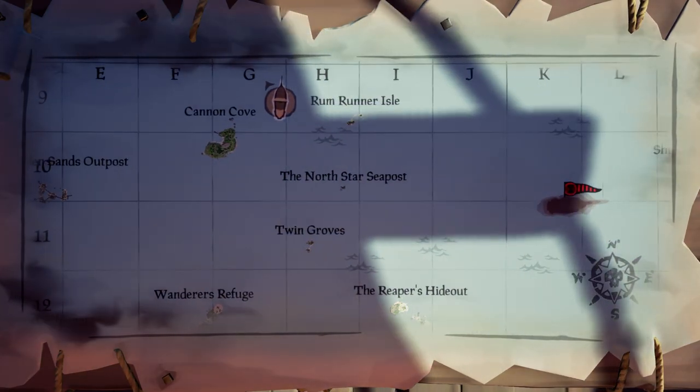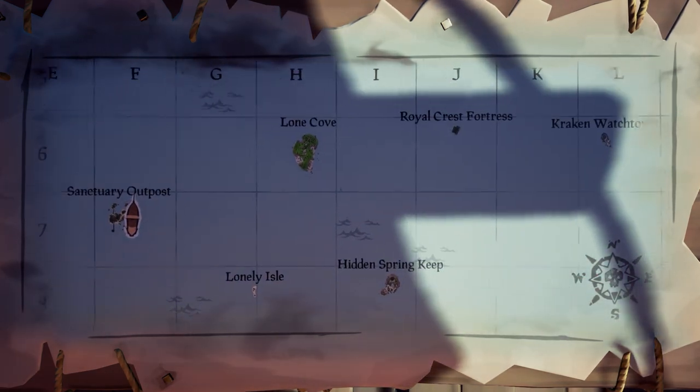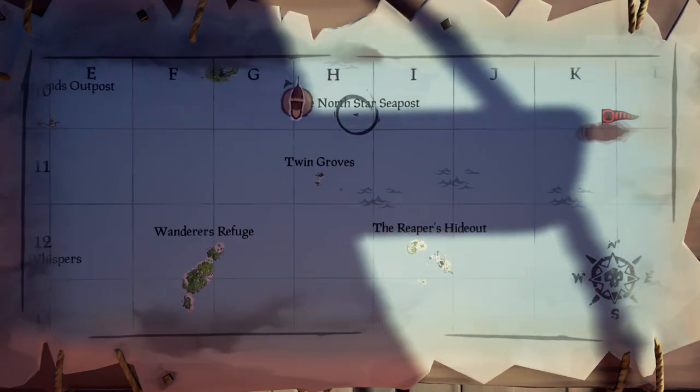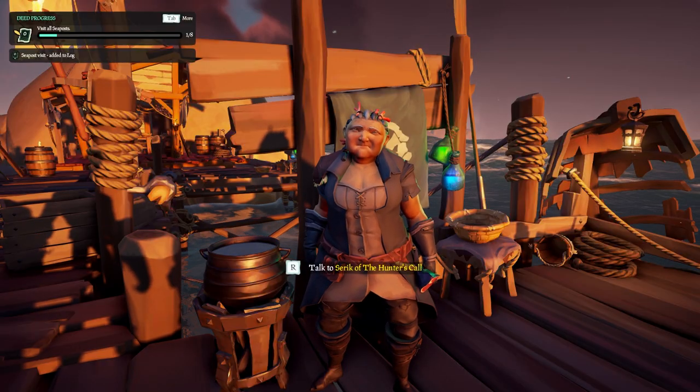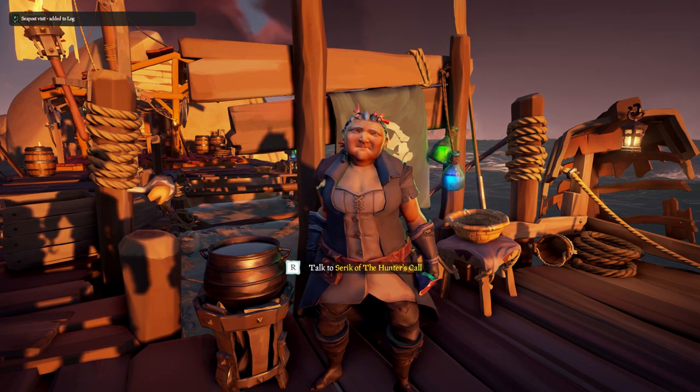The Northstar Sea Post is located next to Kennen Cove and below Lone Cove in H10. Sail towards the Sea Post and talk to the woman on the dock to complete the adventure.